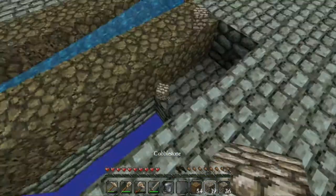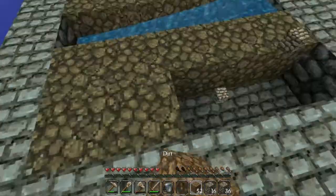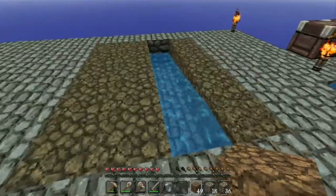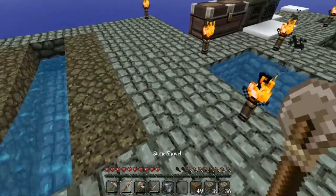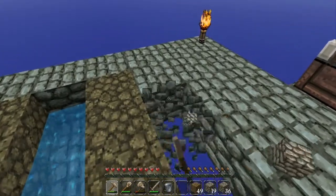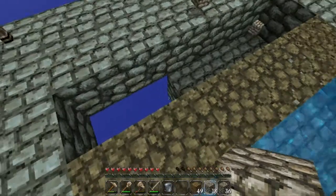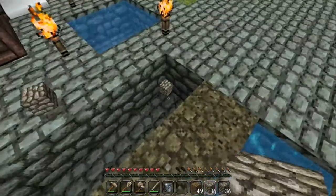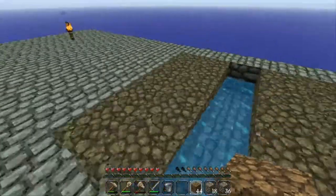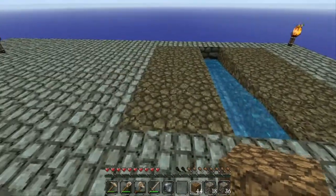I'm making a watermelon and pumpkin farm, which means there needs to be two layers of dirt - one for the seeds and one for the fruit to grow onto. So it needs to be dirt here too, like this. Let me close it up and place the dirt. One pumpkin spot and one watermelon spot.